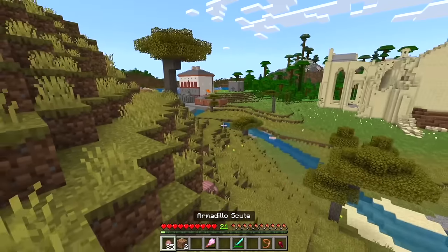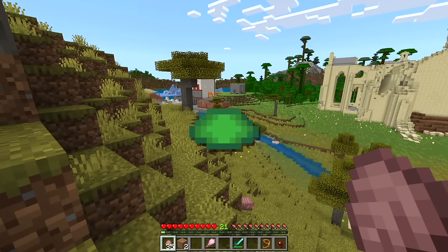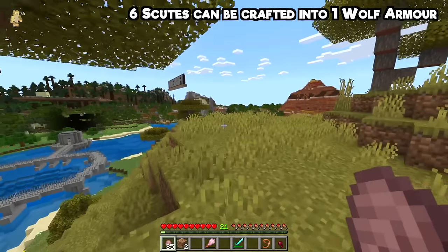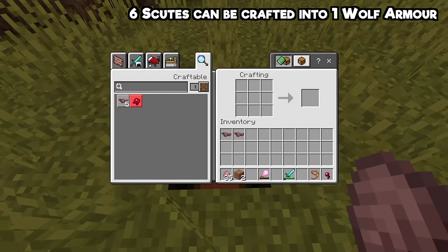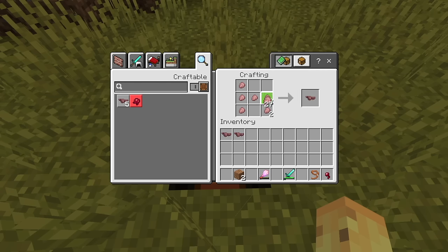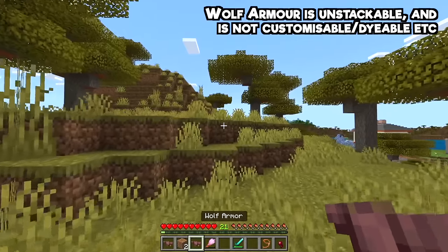That brings us to the armadillo scute. Unlike the regular scute — as we now have to call it — which is used to craft a turtle helmet, this scute can only be used to craft one thing, and it's not necessarily for humans. If you take seven of these scutes to a crafting table and make a lowercase H shape — like a ladder — you'll be able to get a piece of wolf armor. Fun fact: wolf armor is entirely unstackable, so if you try to make multiple pieces, they go into different slots.